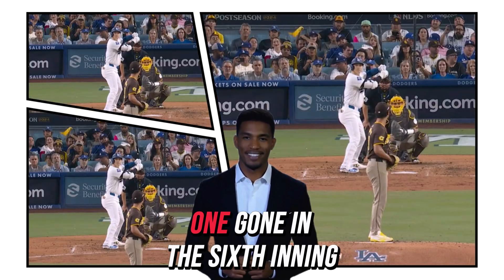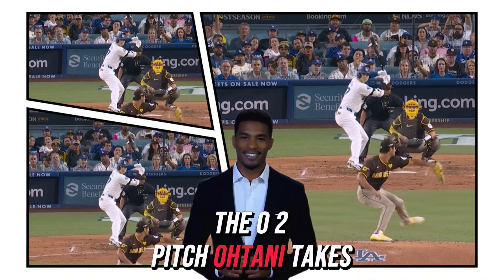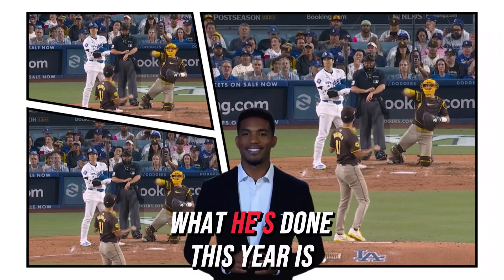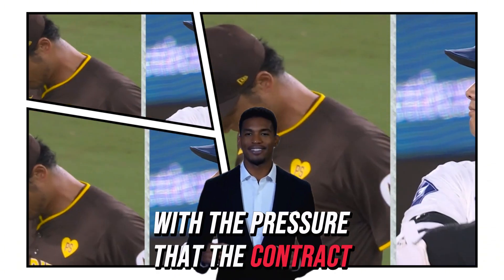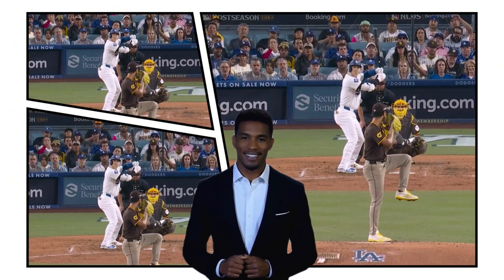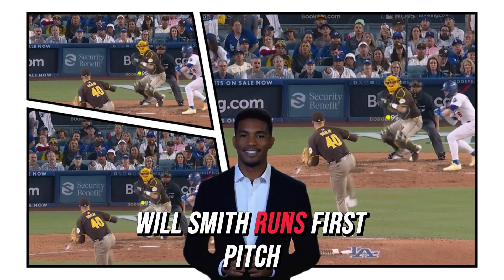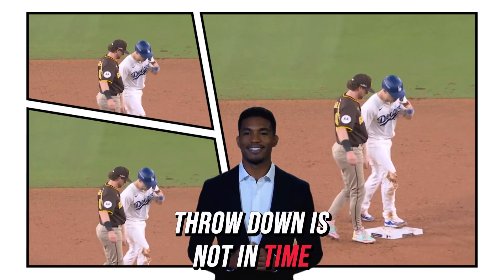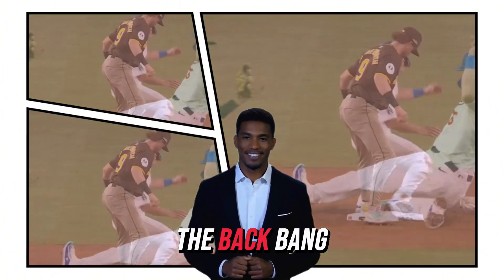Bases empty, one gone in the sixth inning. The Dodgers don't have a base runner since Kike Hernandez's home run in the second. The 0-2 pitch to Ohtani — takes it outside. What he's done this year is even more astounding when you consider everything he's dealt with off the field: the pressure the contract brings, and going to a new team. He chases for strike three. Will Smith's first-pitch throw down is not in time, and the Dodger catcher has swiped second — first stolen base for L.A. since Game 2.